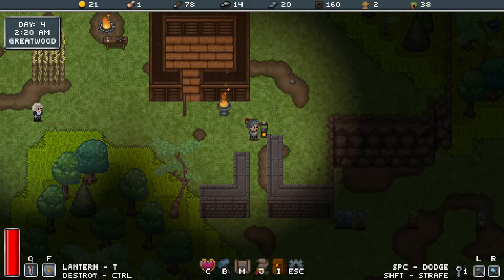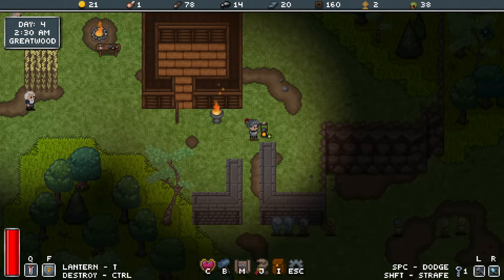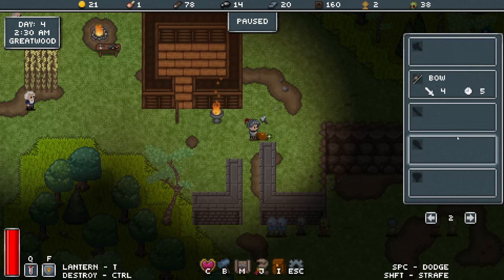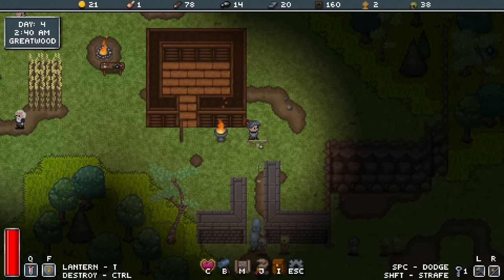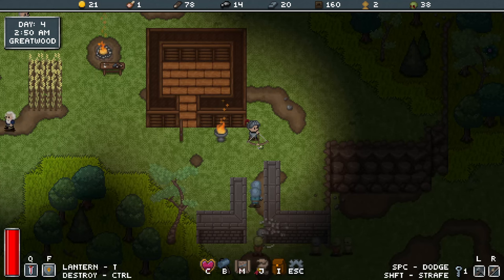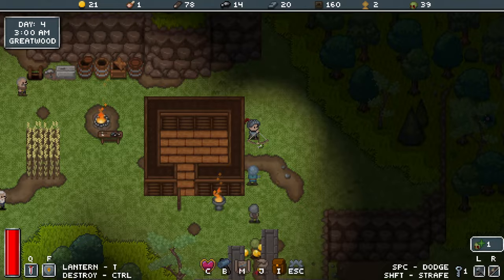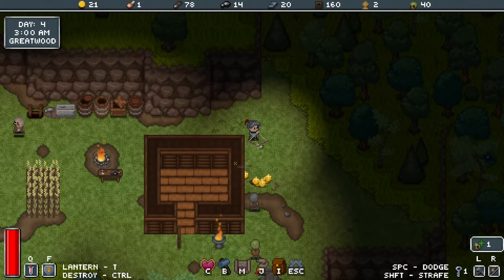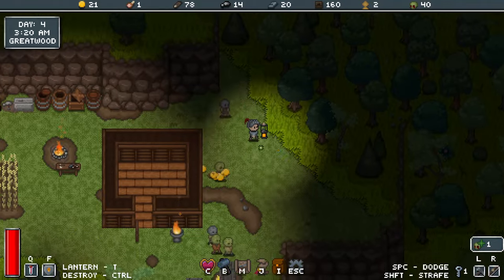One other thing is the dagger, which is a little bit different — it's got a swing, swing, stab. And I've also picked up a bow. Now I did have the bow in the last run, but what I didn't realize — and it may be a new feature — is that when you hold down the bow and charge it, you actually shoot three arrows at once, turning it into quite a formidable weapon.